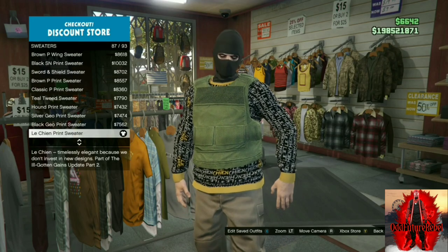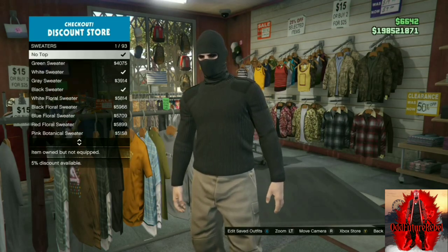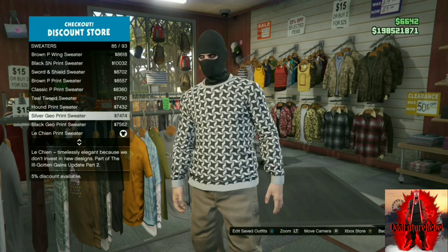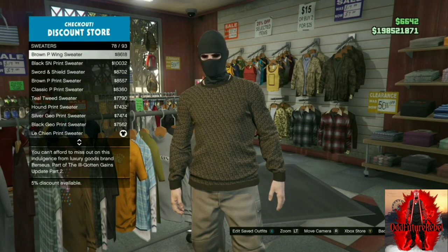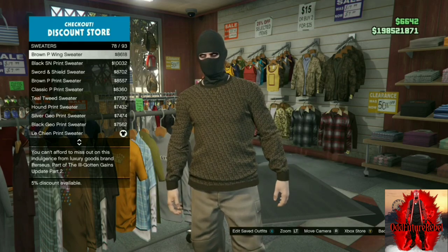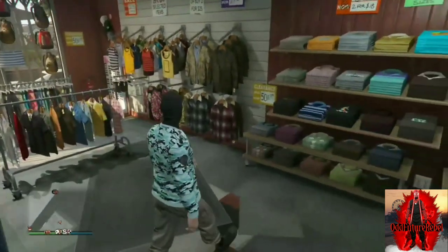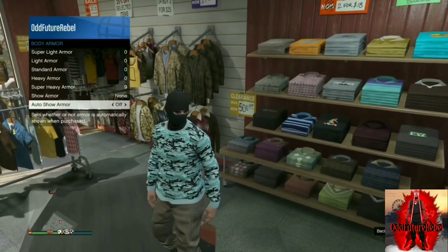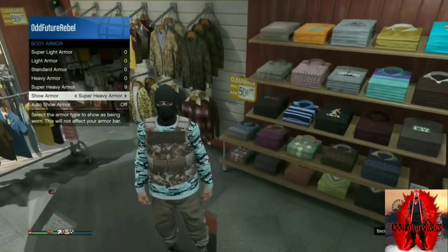Remember, go to the top section, go to sweaters — it cannot be a turtleneck, it does not work on turtlenecks at all. It must be a crew sweater that has designs on it. Go to any designed sweater like this one. After you've done that, back out, open up your interaction menu, go to body armor, and cycle through — it does have different colors.